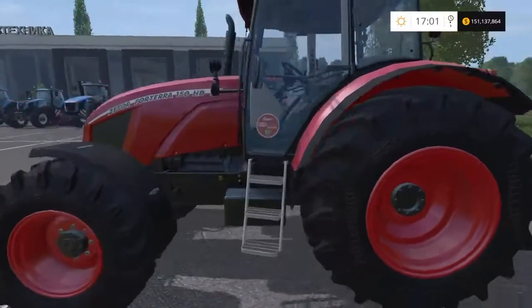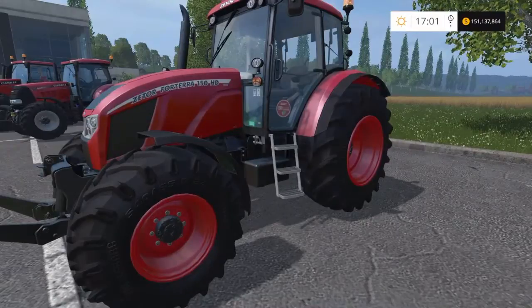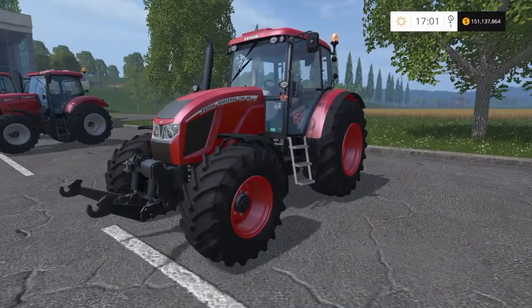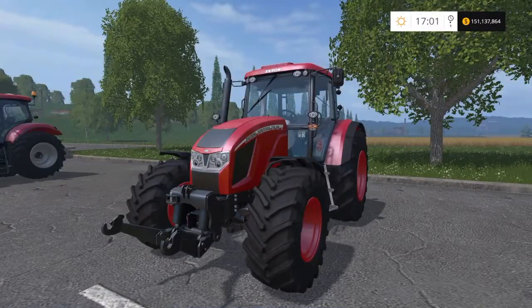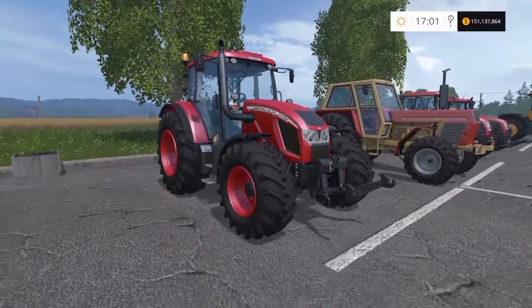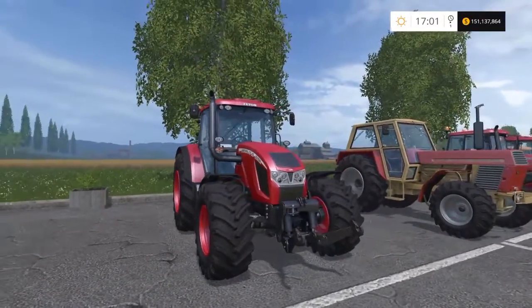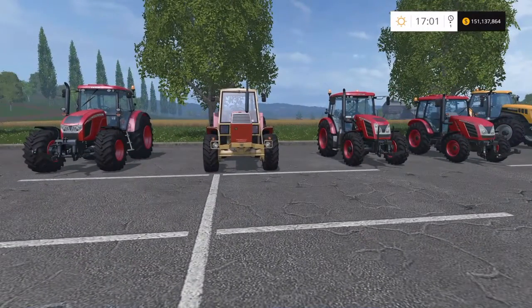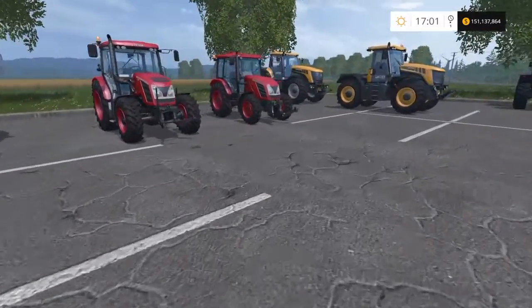Then the daddy of the Z Tour range we've got in this game — the Z Tour 150 HD, 147 brake horsepower, £136,000 to buy, top speed of 26 mph. I do like it — it's a nice tractor and it's got a lovely deep, rumbly engine sound when you turn it on. That's the Z Tours done.